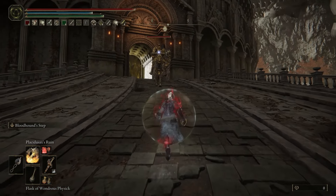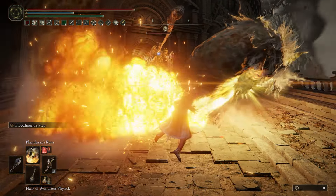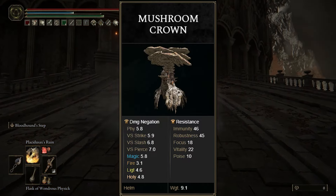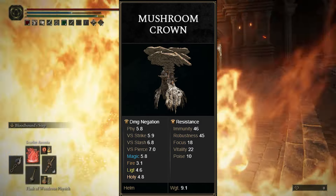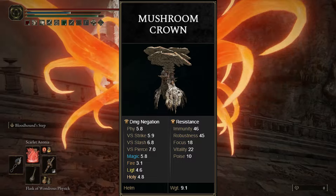As a thank you for making it all the way to the end of the video, I have a bonus item that will greatly help you with your Rot build, and that is the Mushroom Crown. The Mushroom Crown offers the exact same effect as the Kindred of Rot's Exaltation talisman, except it stacks, so you're getting double the benefit by just applying that one particular helmet.